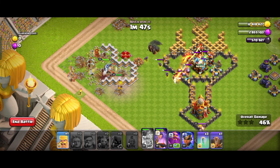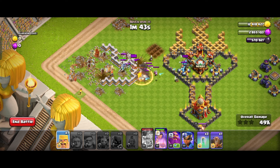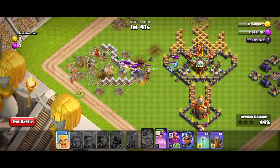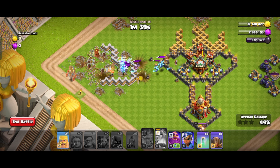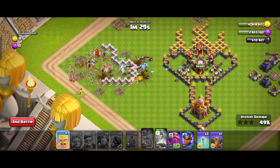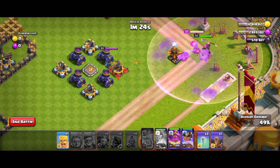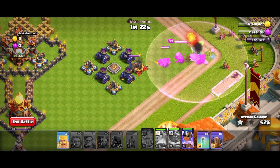Out come super minions from the clan castle. I have to activate my queen's ability early because there are a lot of minions. I let my queen take out those super minions — beautiful, it did its job. Next step is to drop my royal champion and my warden, activating my warden's ability fairly quickly.